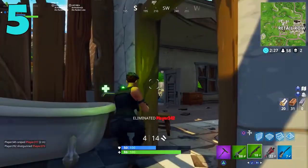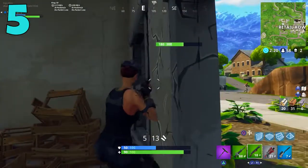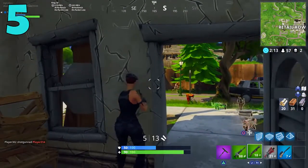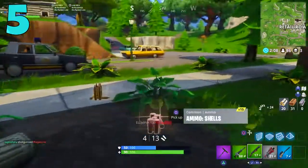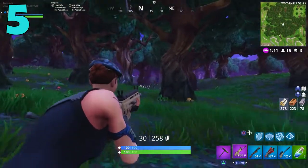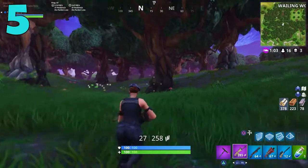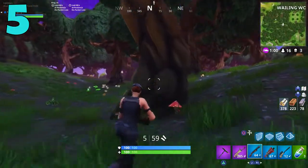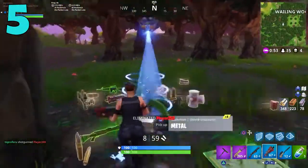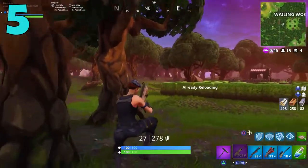Coming in at the number five spot, we have our first weapon: the standard SMG. There used to be three SMGs in the game — the standard SMG, the tactical SMG, and the suppressed SMG. The tactical SMG and the standard SMG were in the game together for a really long time, which was weird because both were pretty much equal in stats and damage. They had essentially two of the same weapons. Then they cut the standard SMG and buffed the tactical SMG. Now we just have the tactical SMG and the silenced SMG, which makes sense since the standard one was nearly identical to the tactical.